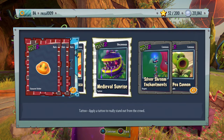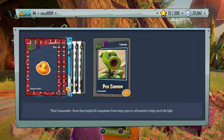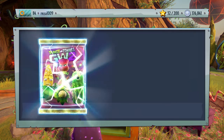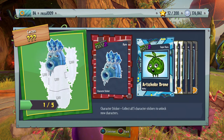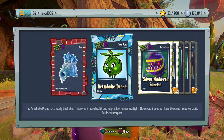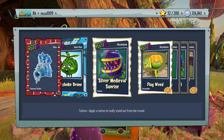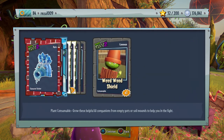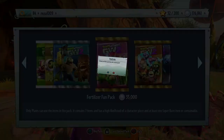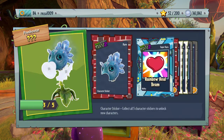Organic feature tattoo, Medieval Sunrise Silver, Shrewd Enchantments — that's interesting — and three pecans. Let's stick to this pack and keep getting some character pieces hopefully. Another cactus piece. Artichoke Drone super rare, that's very nice. Silver Medieval Sunrise — I'm sure I got something like that, maybe that's a different tattoo. A Flagweed Birdhouse and some other nice stuff. Okay, we're running low on coins, let's keep out the fertilizer fun packs.